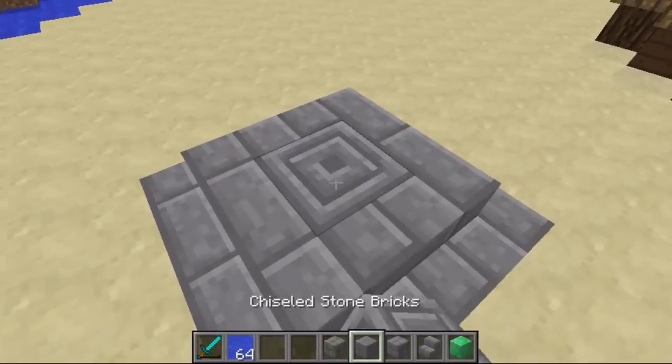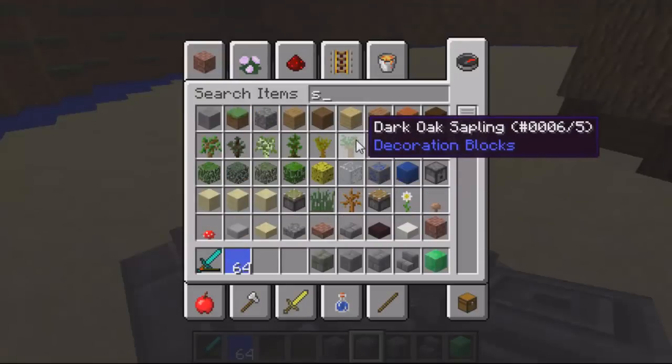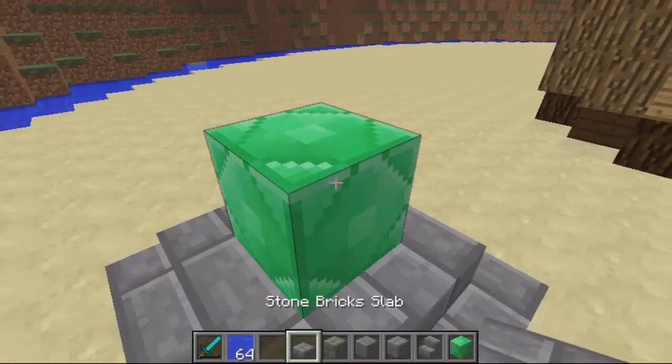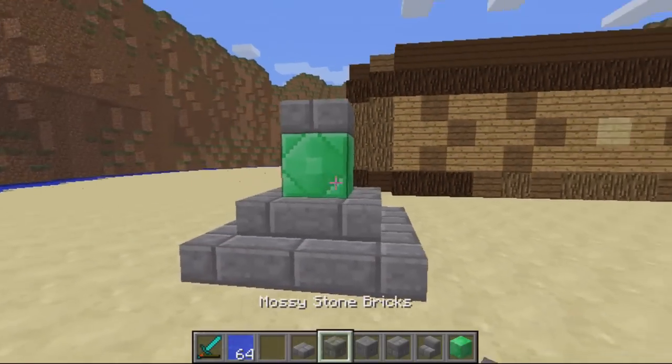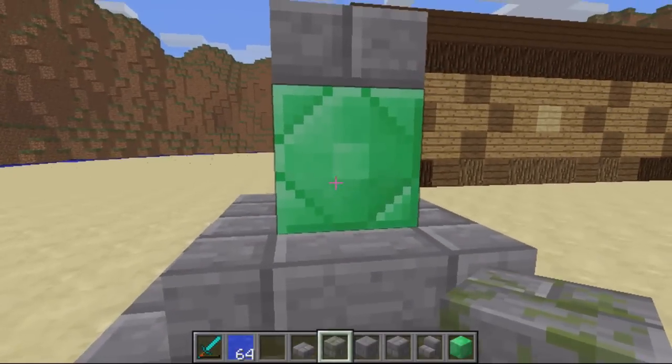You can set the regeneration range in the config file. The only thing that you actually need to be in the altar is an emerald block — the rest of it is down to your configuration. As you can see, I've just created a really simple one here, but I'm sure you could come up with a far more complex design.